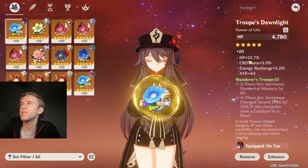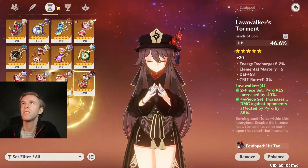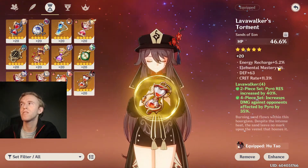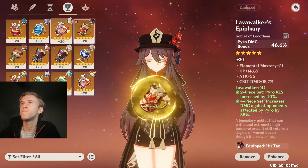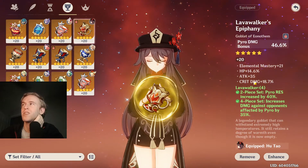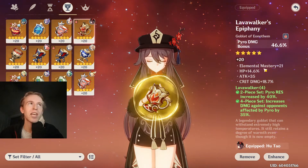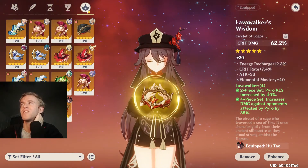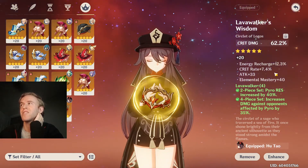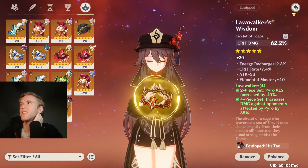This one — crit rate and HP; mostly the HP is super important there. This one we got crit rate, also important, and elemental mastery a little bit. And then this is pretty pog too, cause I got HP, crit damage, and elemental mastery. Pyro damage on the correct set — that doesn't happen very often. And then I got this last piece — it's in the correct set, it's got crit rate and elemental mastery. Ideally I'd want some HP on there, but it is what it is.